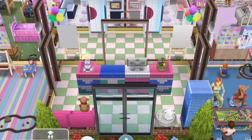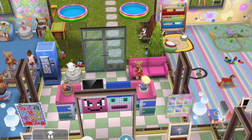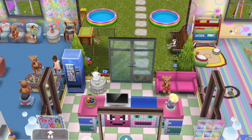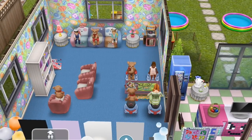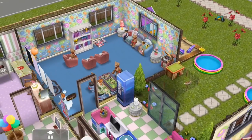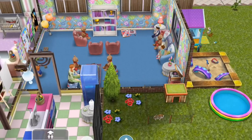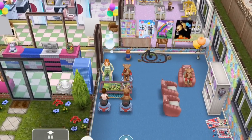I decorated the lobby with countertops from the Neo Tokyo House because they're very colorful, and I thought that was appropriate for a daycare center. There's a pink couch, vending machine, and tea for parents to consume while they're waiting. On one side of the lobby, you have a room aged towards pre-teens, with more furniture from the Neo Tokyo House, wallpaper from the Easter update, a pre-teen bookcase, and posters on the wall.